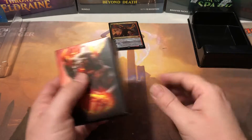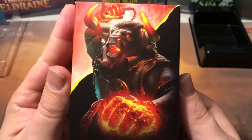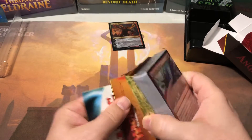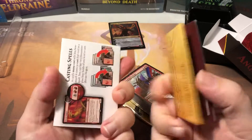Here's more plastic and here's your Angrath deck box - pretty cool artwork on it. Good old angry minotaur. Rivals of Ixalan was prior to Arena, so there's no Arena codes in here, which kind of sucks.